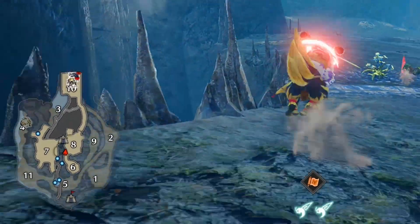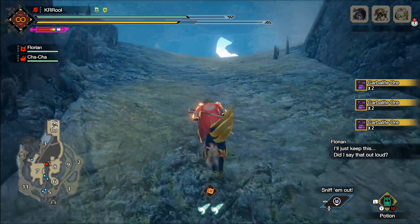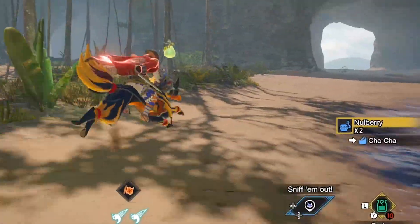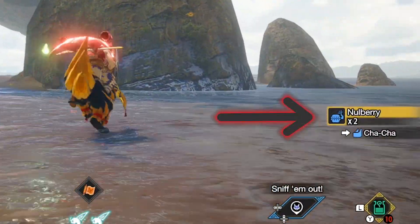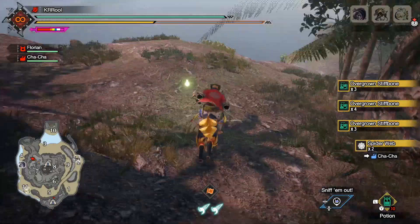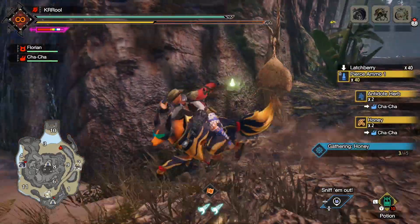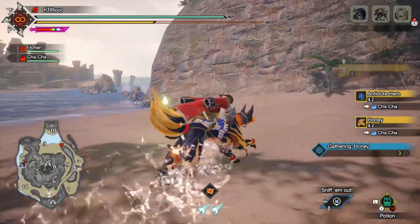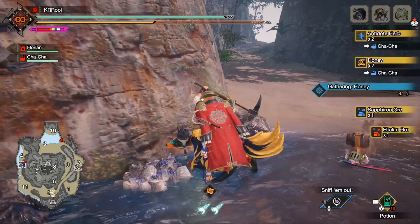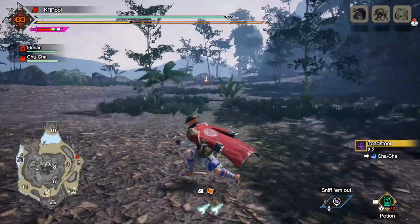On top of that, palamutes have another passive ability that pairs with this well, which is essentially an additional item pouch. This allows you to store more items than you can normally hold while gathering with your palamute. This is great for mining runs when you are farming money, but it is also useful for gathering additional crafting items and consumables like nullberries and honey that you may already have a full stack of in your item loadouts. There are more palamute skills unlocked later in the game, but those are the ones worth mentioning early on. Now I'm going to move on to the palico abilities.